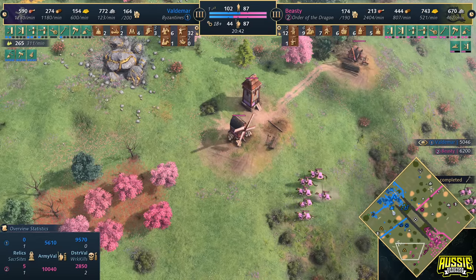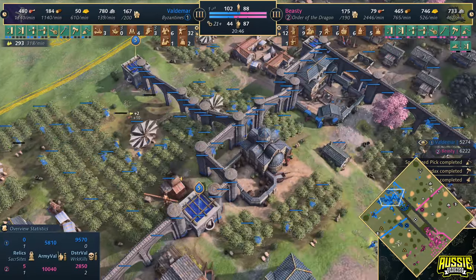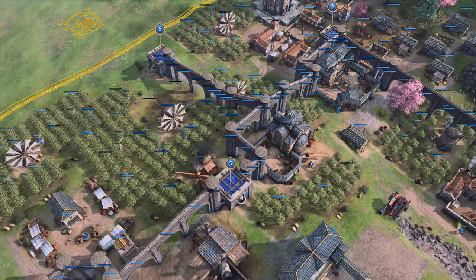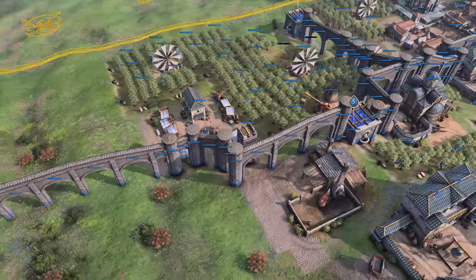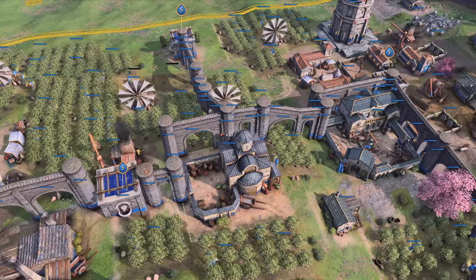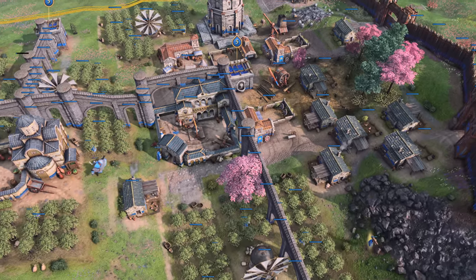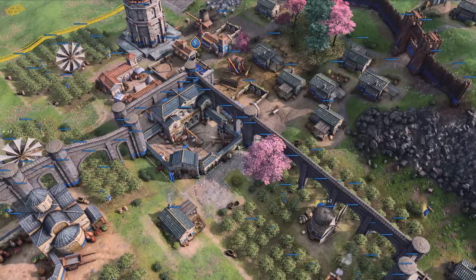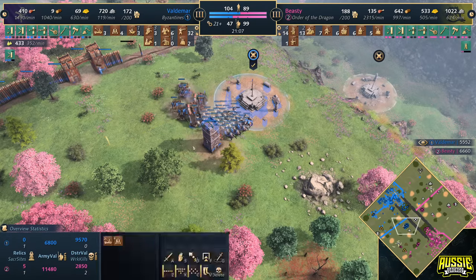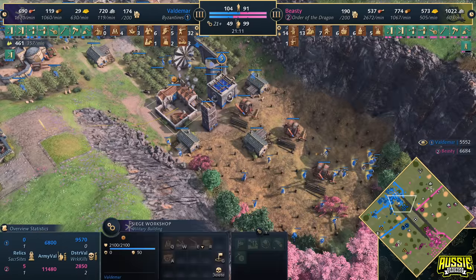Let's take a look at how Voldemar's doing back in his base. Isn't it just the most beautiful thing? We've got to have a look at this base — it's just so damn beautiful. Let's get back to the action though. We've got a lot of siege starting to come out here from Voldemar. What's the go with siege? Siege is pretty important — if you've got siege and your opponent doesn't, it puts you in a really decent spot, on the condition that you're not making lots of melee units.